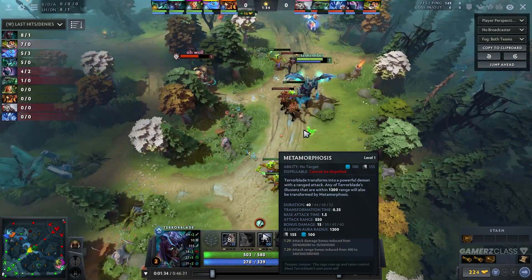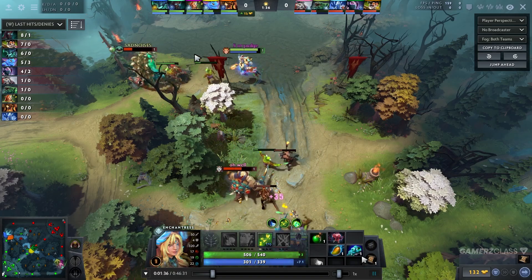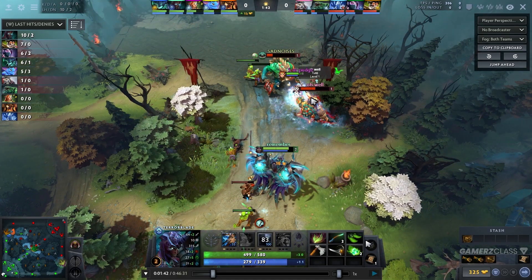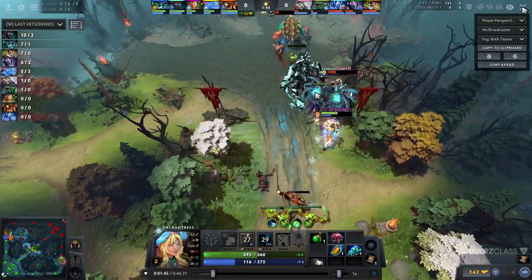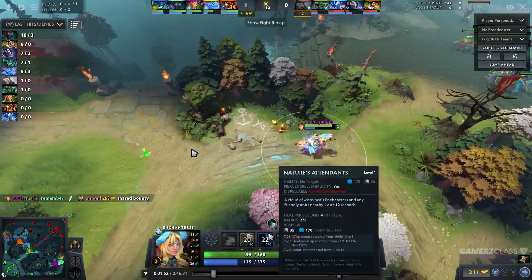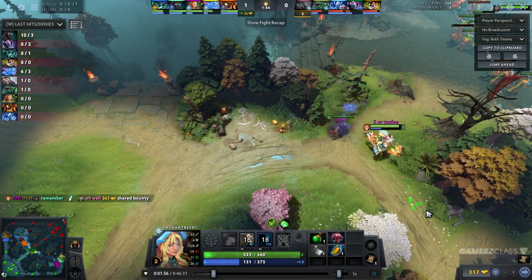The next point: when we can be super aggressive is Enchantress level two. Since he got Nature's Attendants at level one, it just heals yourself, so we need level two to play even more aggressively. As you can see right here they're trading, then Enchantress gets level two — I press Reflection and we can get a kill because of this.